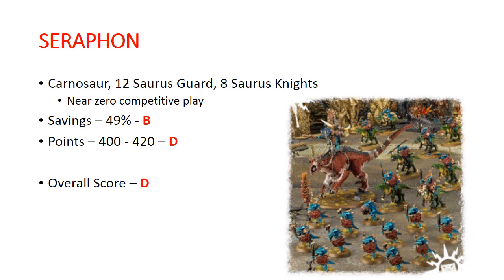Seraphon. You get a Carnosaur kit with multiple builds, 12 Saurus Guard, and 8 Saurus Knights. Very little of this is actually competitive — the Saurus Guard are seeing some play here and there now with the new book. Savings: 49%, getting a B. Points: 400 to 420, getting a D. Just because of the limited use of what's in here and the points value, I have to give this one a D overall — not really that strong.